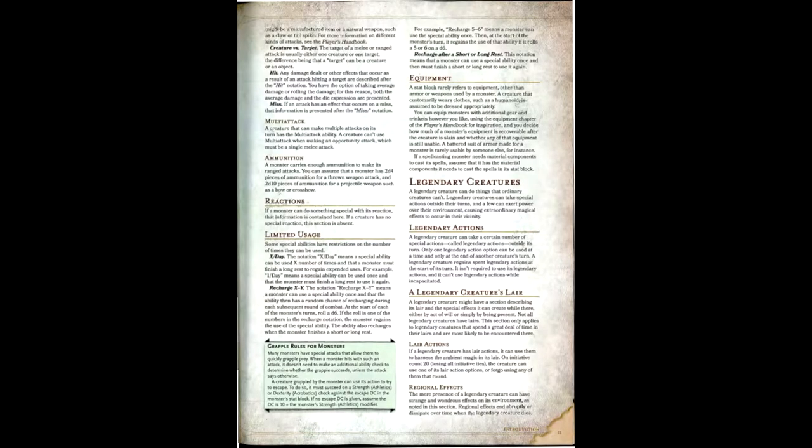On a more positive note, 5th edition introduces the concept of legendary creatures and their subsequent actions. These creatures are supposed to be boss-like variants of their normal stat blocks, but with a new set of actions used as a resource that can be activated at the end of another creature's turn. Some of these actions may be based on the creature's environment.